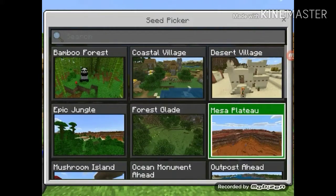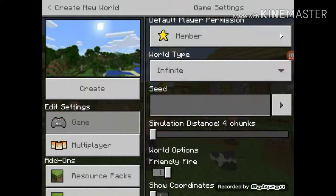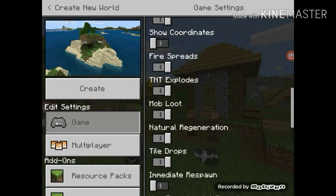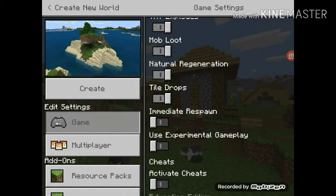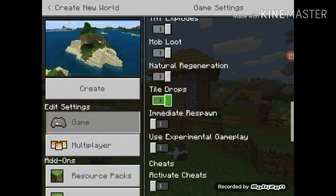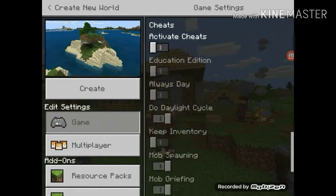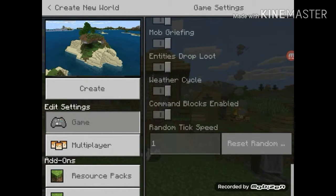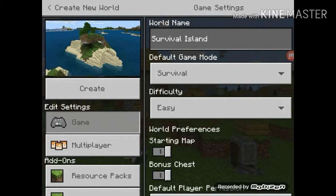There it is — survival island. I'm gonna show coordinates because yeah, I can. I don't know what that is, so I'm actually just gonna turn it off. It's vanilla Minecraft, so no activating any of these. Let's create the island.